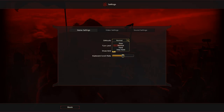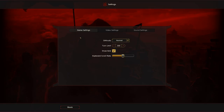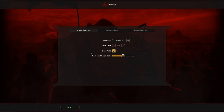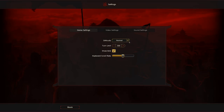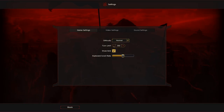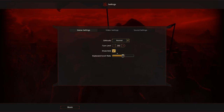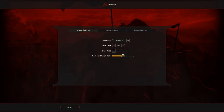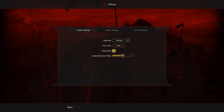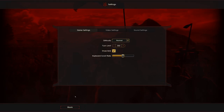In game settings you choose your difficulty, which is a little different from most games. Most games let you choose difficulty when you start a game, but here you do it from game settings — so make sure you remember that. You can also set a turn limit in increments of 50. I like showing the grid; I think it's just easier to move my units when I can see it, though it does look nice when turned off.